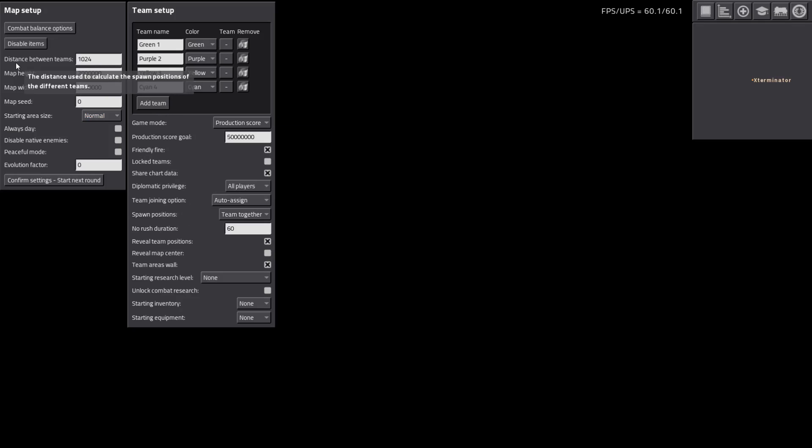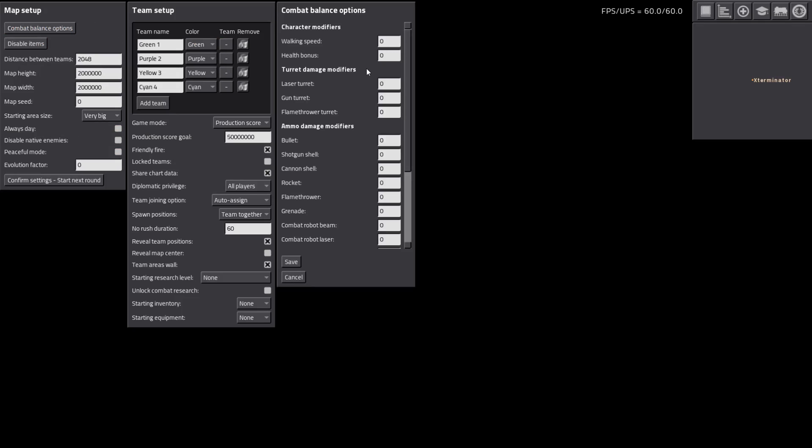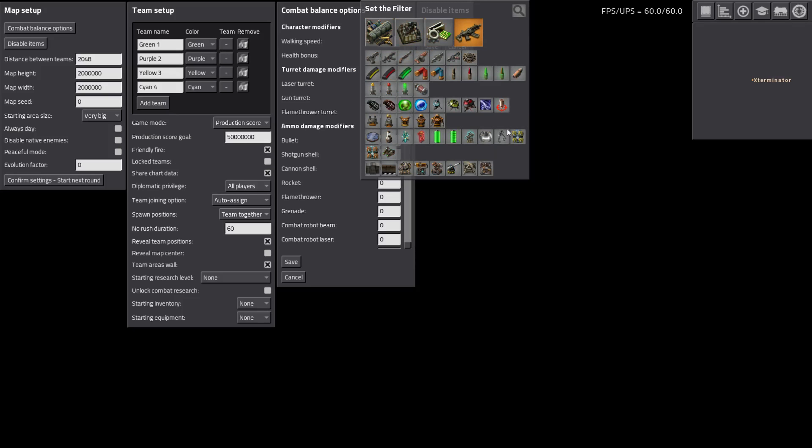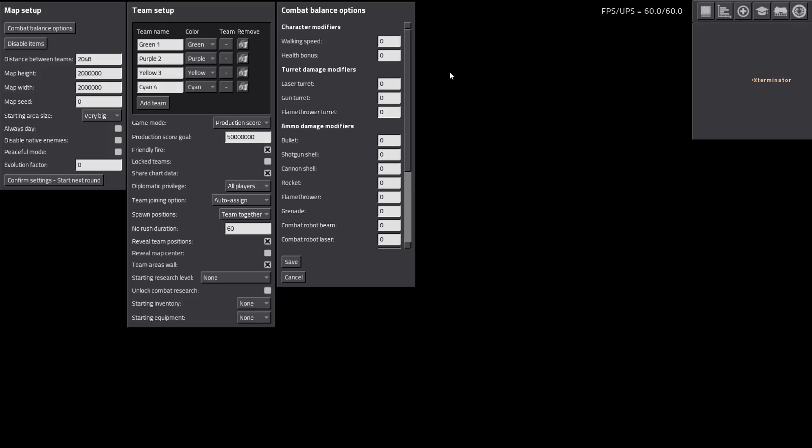The distance between teams is important - the bigger you set this, the farther away teams will be. I believe this is in tiles, so if we bump this up to like 2048, this will put the teams farther apart. Map height, map width, you can set all that, plus map seed and starting area size - we'll just do very big. You can also do combat balance options, change all these modifiers, and disable certain items. Say you don't want anyone to use a tank or artillery, you can just disable those and those items will not be allowed.